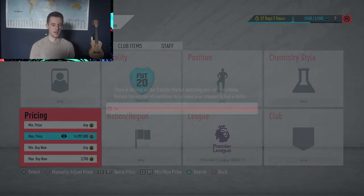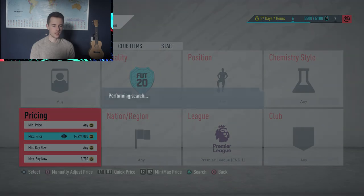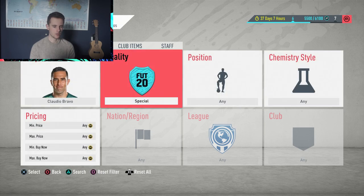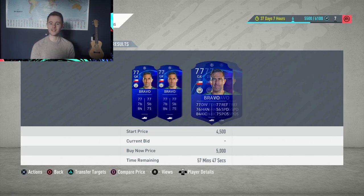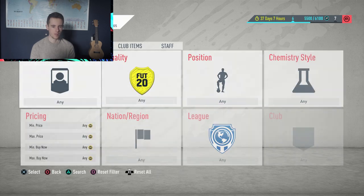I'm not the best sniper as you may have seen, but I'm sure plenty of you will get loads of profit. We almost picked up Bravo here — just missed him at 2.2 thousand coins. Let's check how much he's going for: he's listed at 5,000 coins, so I could have doubled the profit and made around 3,000 coins profit. That's a big bummer.